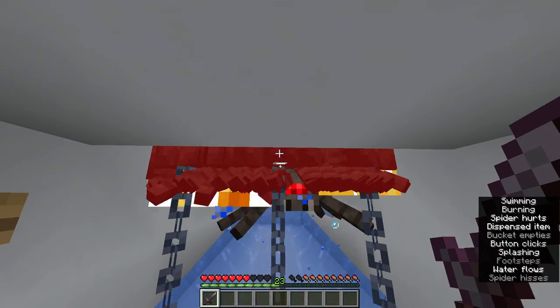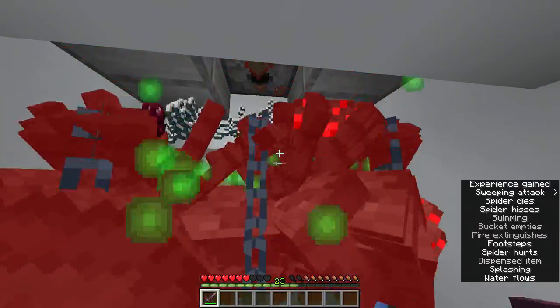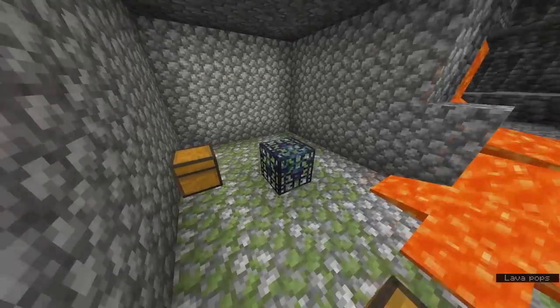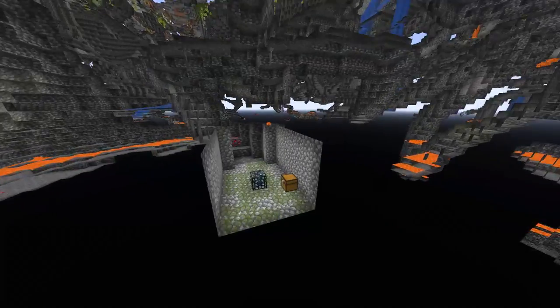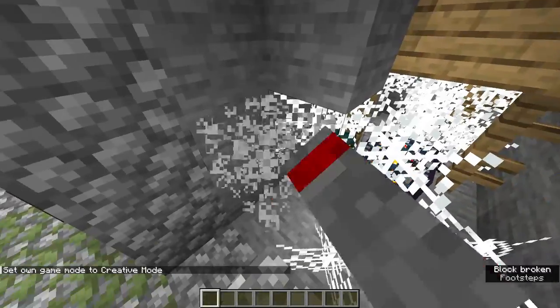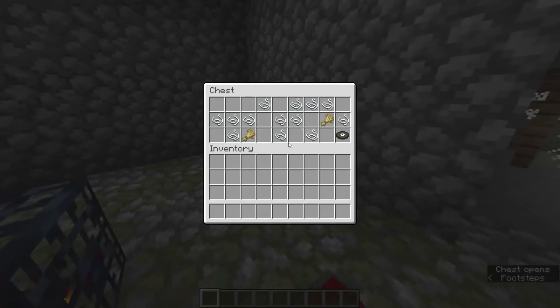We are here in a new world. I need to find a spider spawner. I found a spawner but it is not a spider spawner, then found another — it's a zombie. We have found a spider spawner and it is next to a cave spider spawner. Unfortunately we just need the spider spawner, so we'll break the cave spider spawner.